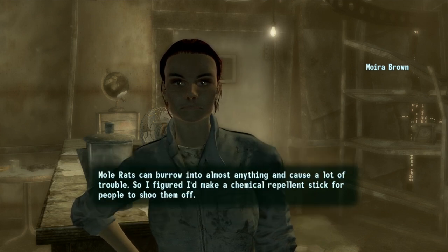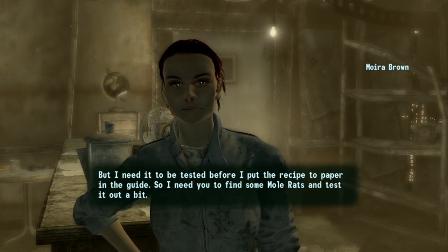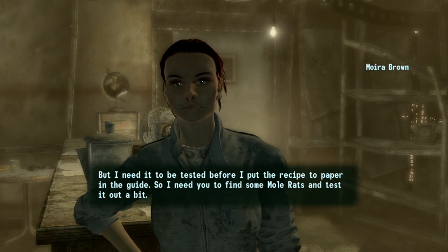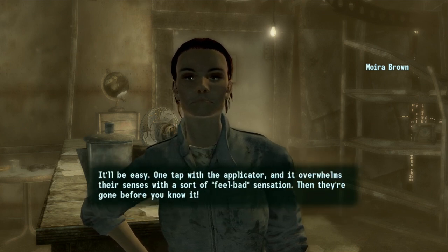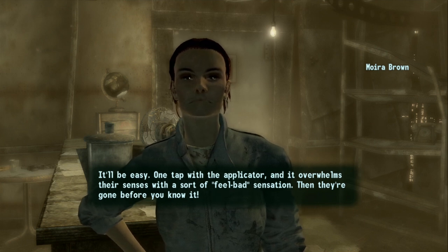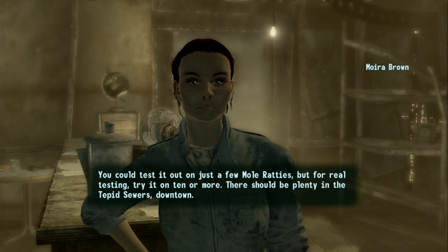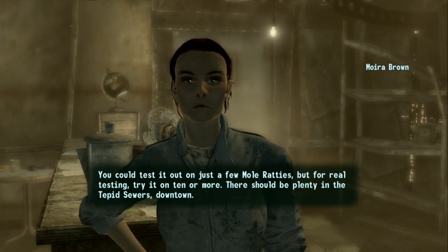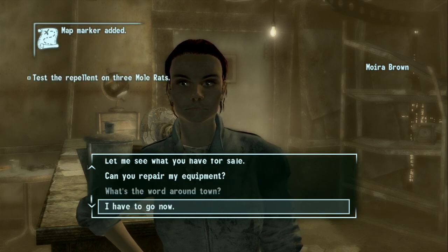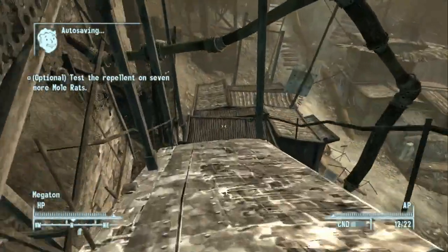The last task for this chapter is something about mole rats. Mole rats can burrow into almost anything and cause a lot of trouble, so Moira figured she'd make a chemical repellent stick to shoo them off. She needs it tested before putting the recipe in the guide. One tap with the applicator overwhelms their senses with a feel-bad sensation, then they're gone. Test it on at least 3 mole rats, optional on 10 or more. There should be plenty in the Tepid Sewers downtown.